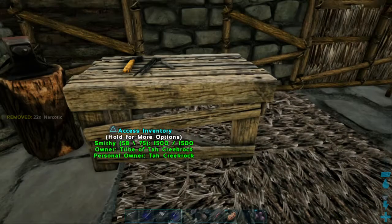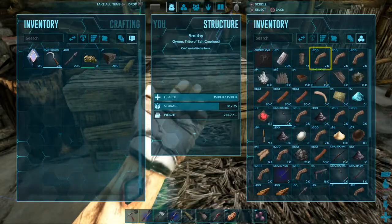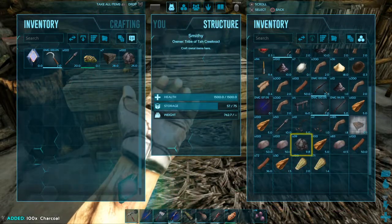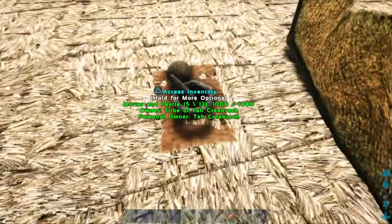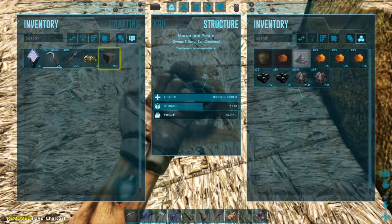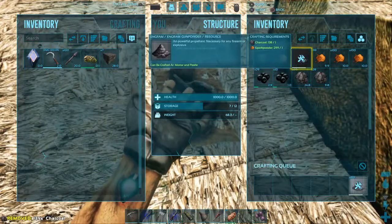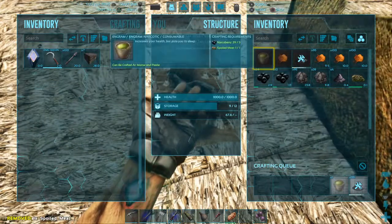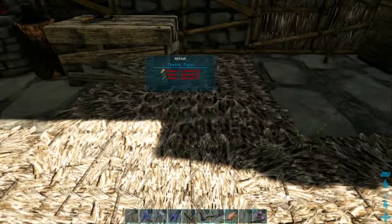Grab all my charcoal. Doesn't appear to have much left. Not as much as I thought I would have had. I'll turn that into gunpowder though. Let's see about replacing some of these floors here with stone.